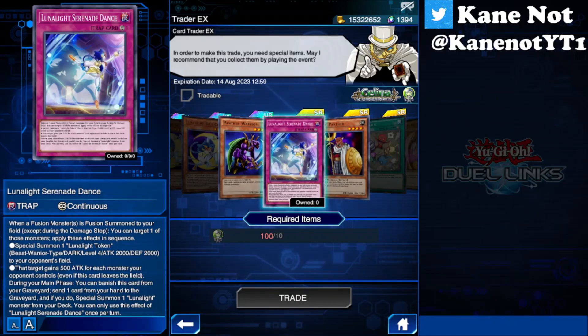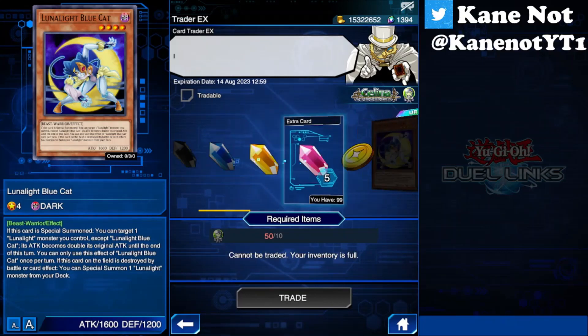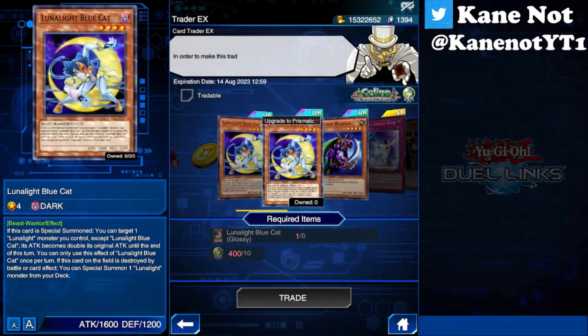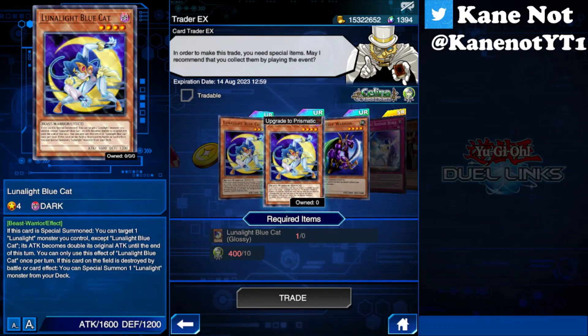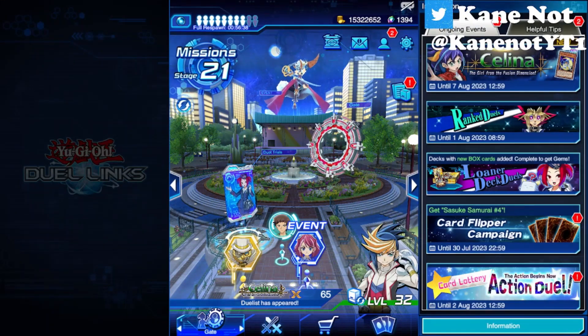This will be the place to get that last copy. But if you have any excess gems, you can trade for event boosters as you can see on screen right now. Or you can also upgrade your Luna Light Blue Cat if you want to. It all depends on whether you want a prismatic or a glossy copy. For me, it doesn't matter as long as it's a single copy, regardless of whether it's a normal print, prismatic, or glossy.